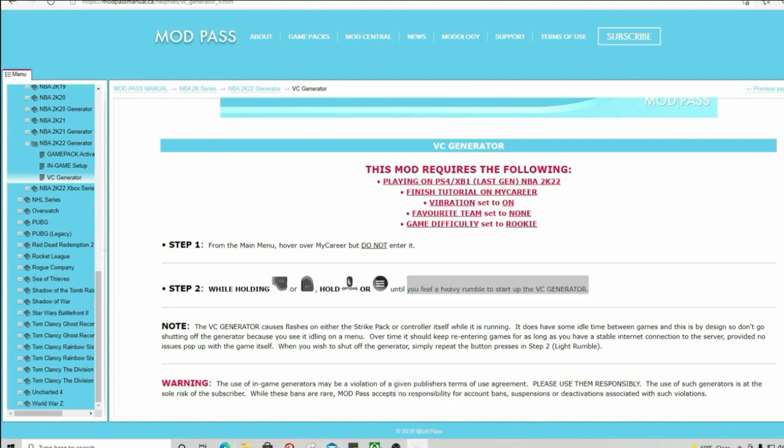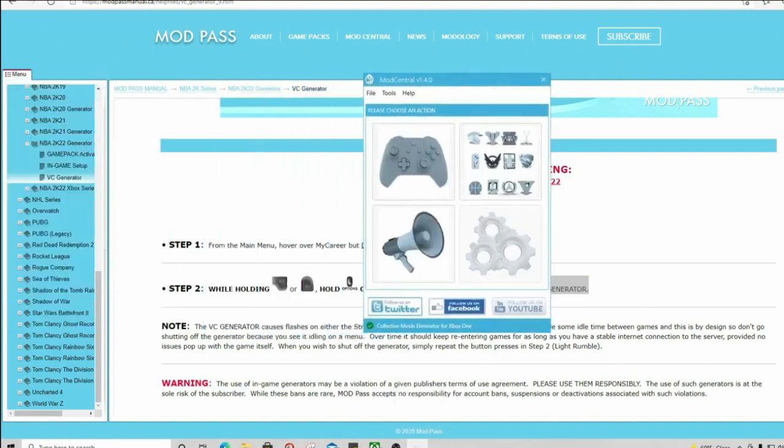After you've done that, plug your Strike Pack into your computer and download the Mod Central program. Once you plug up your mod pack to your PC, you have to subscribe to Mod Central — there's an option for that. It's about $10 for a year, so it's not that expensive.